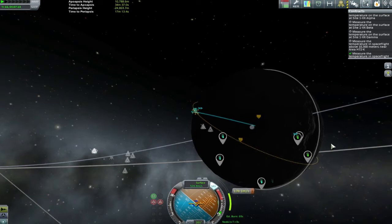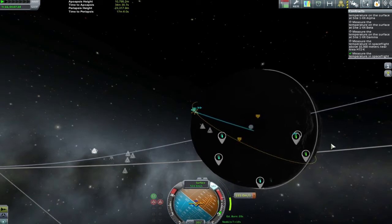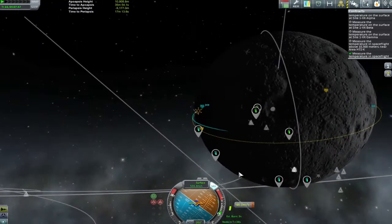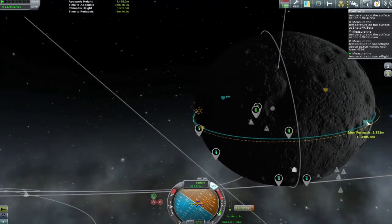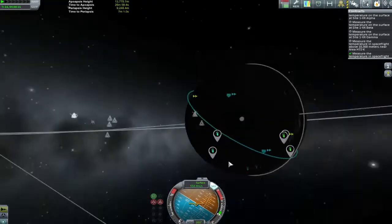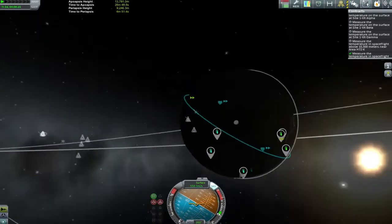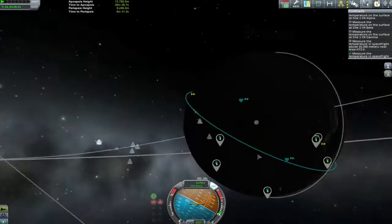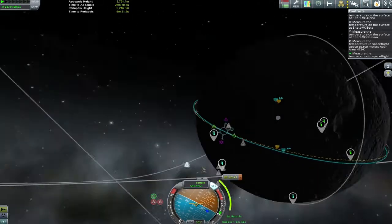Next we're going to try and go for a slightly lower orbit. I did this a couple of days ago and can't remember my exact reasoning, but I'm sure I had a reason, so we're going to go with it. I found it especially on the night side a lot better just to use my nav ball and fly by the instruments. I could have waited to make sure I was back in sunlight, but you definitely get the idea of what's going on by watching those blue lines go around.